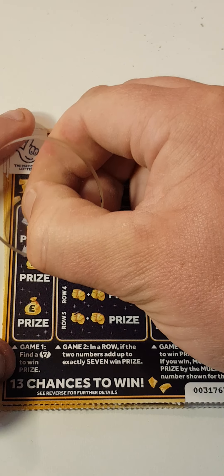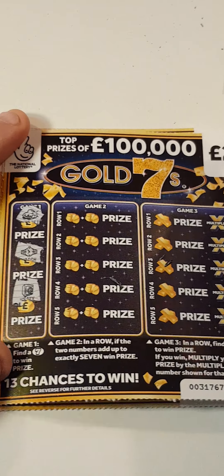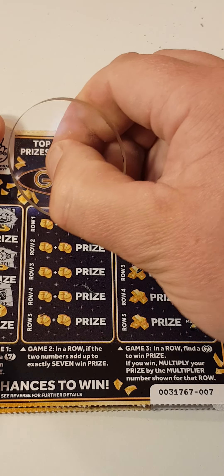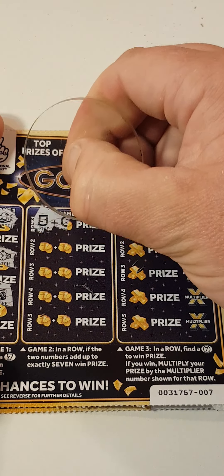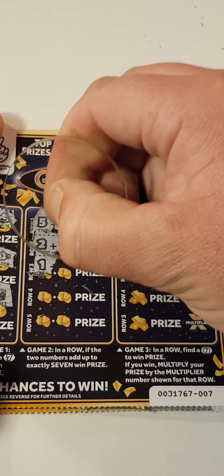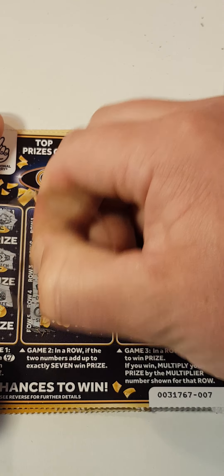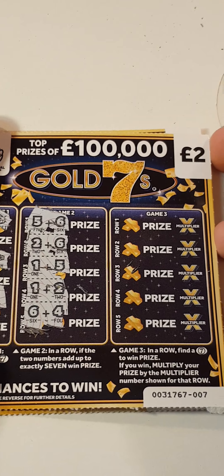We have gold nuggets, a watch, and a vault - or a safe, should I say. That's five and six, two and six, one and five, one and two, six and four. Nope.